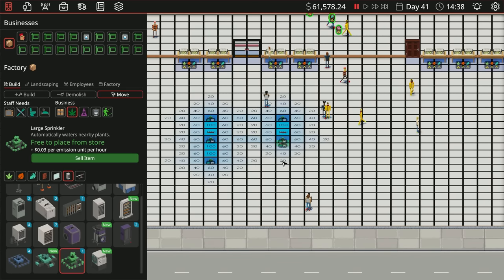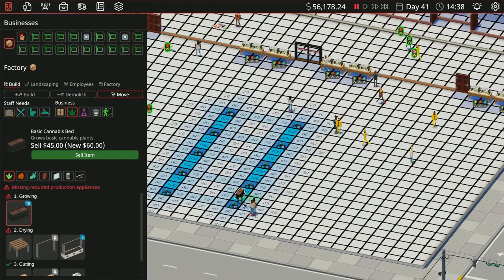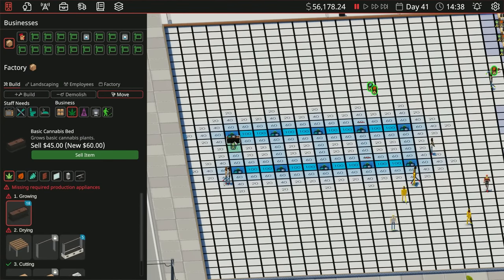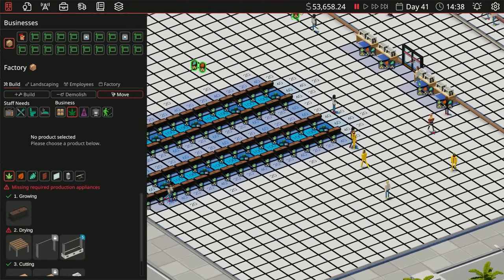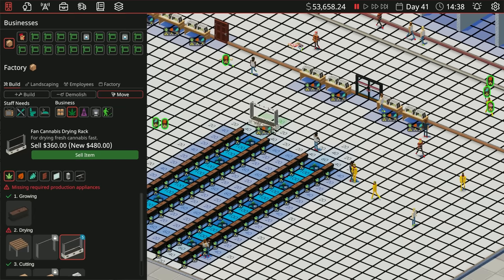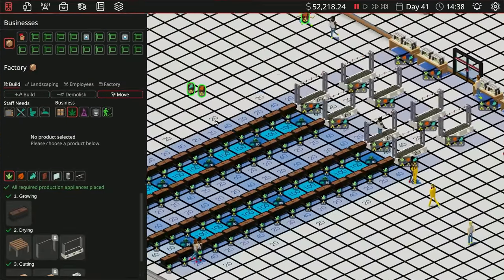We're gonna make this way bigger than we even need to, but I really don't care — it's gonna be fantastic. So we'll go ahead and put in — oh you can click and hold — that is so many grow beds. What are we even gonna do with all that? This is so overkill and I love it. We're gonna need dryers for all of these. Dryer there, dryer there, dryer there — we'll throw one there too. I don't think we're ever gonna keep up with this but I don't even care.